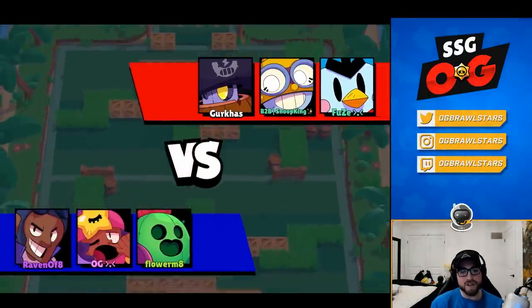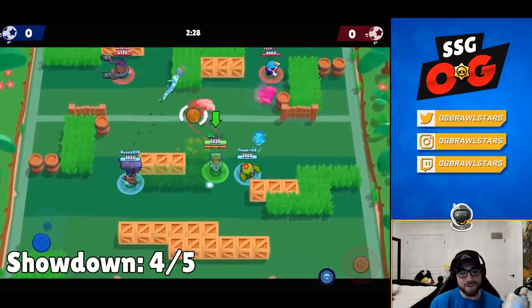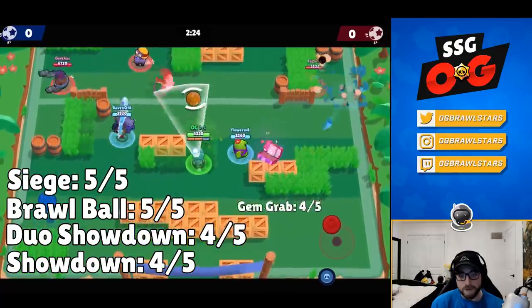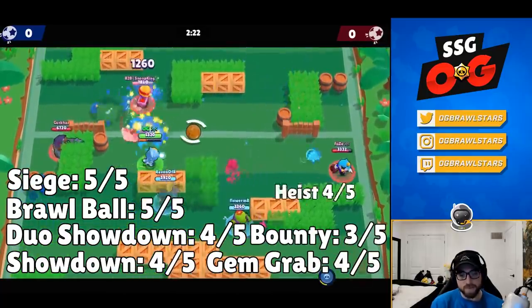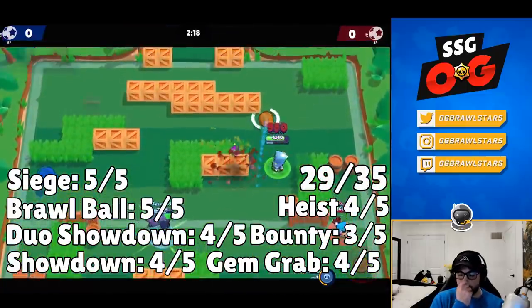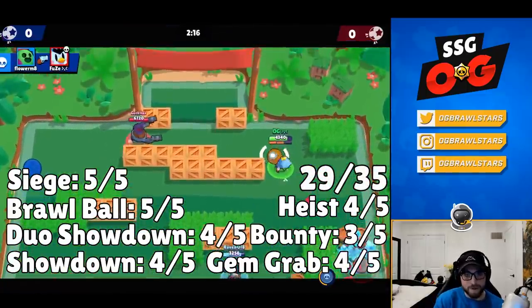At number two we have Sandy — and this one's painful. For modes: solo 4/5, duo 4/5, brawl ball 5/5, siege 5/5, gem grab 4/5, bounty 3/5, heist 4/5. He is just a super strong brawler right now, and it all comes down to his kit.